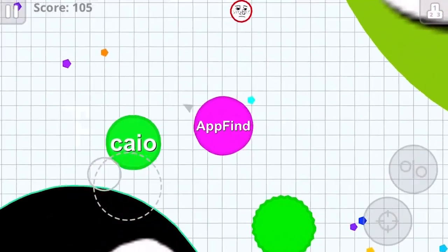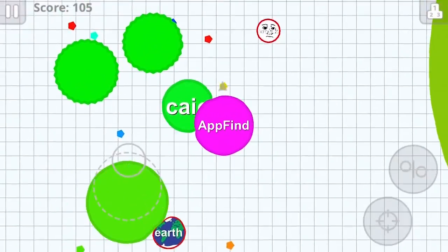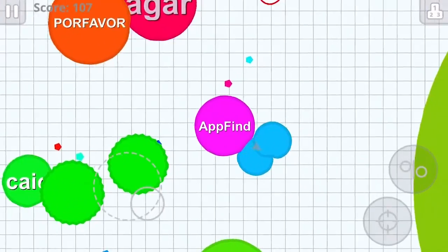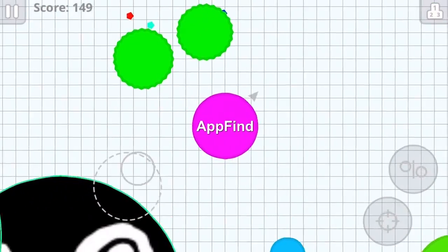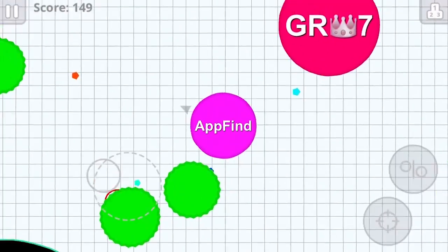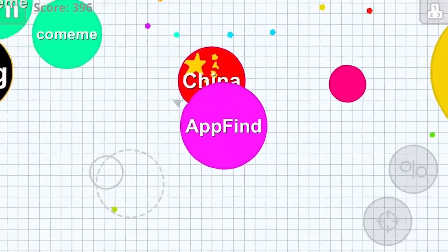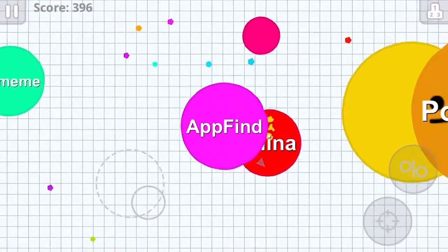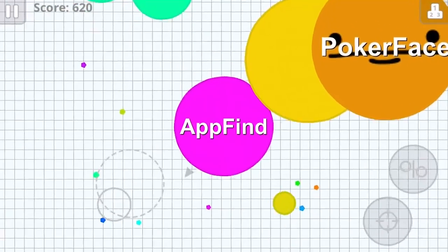The first game we have is the mobile version of Agario. The hit online game where you name a blob and eat everything in your sight while avoiding larger blobs is now available on the App Store for free. This game is unique because all the other blobs are played by real people, making it ever more satisfying when you snatch them up and swallow them whole.